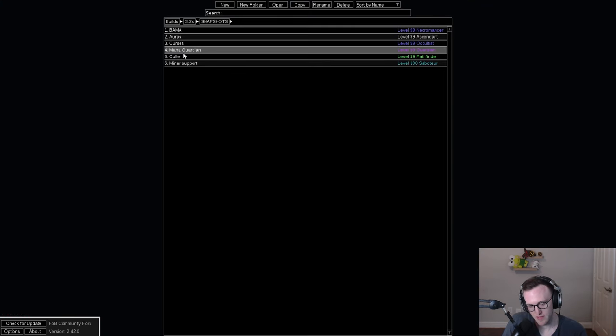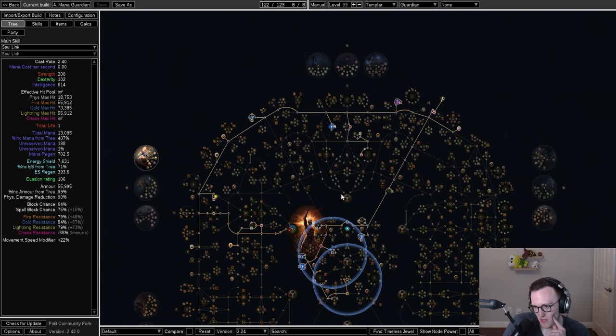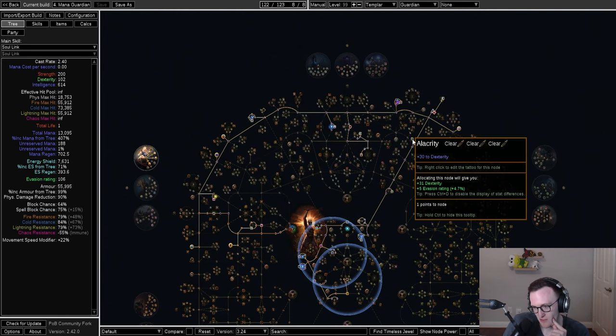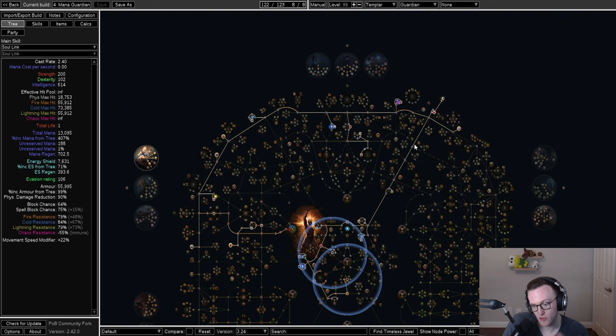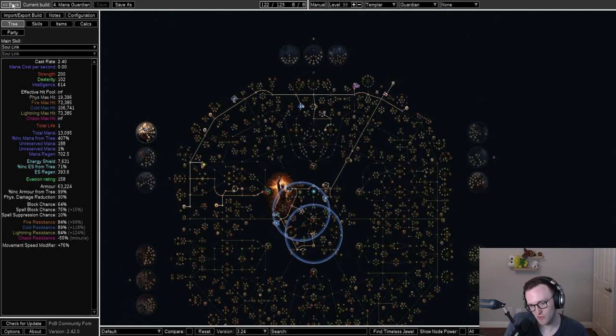The mana guardian is also essentially one-to-one the pre-league POB. We were planning to get grand spectrum tattoos on the large 30 nodes for extra mana, but there were basically only two of those tattoos in the entire first week — mana tattoos were just incredibly rare. No other real adjustments to this build.